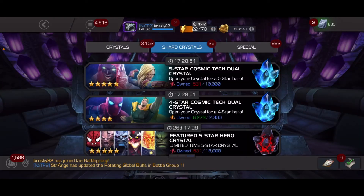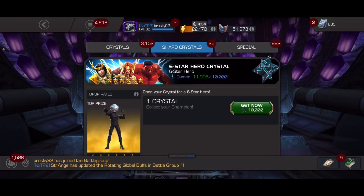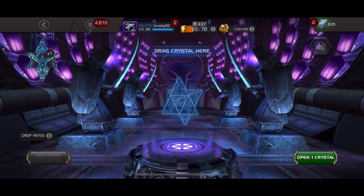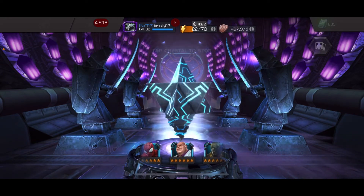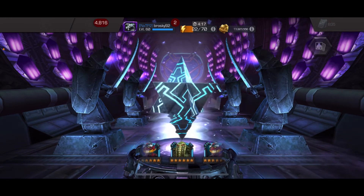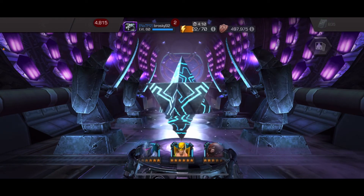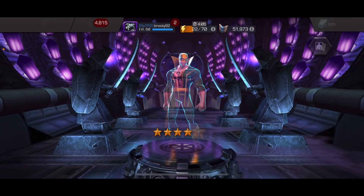Moving on to the 6-stars, hopefully we'll have some better pulls. We'll go with the 6-star basic and then on to the 6-star nexus that I got from Act 7.1 exploration, which I was very excited to have finally done. Let's spin out this basic 6-star. I think I'm going to stick to basics now, since the previously amazing featured champions are now in the basic pool and the current featured 6-star crystal is not that exciting.